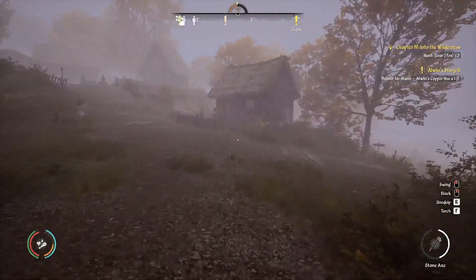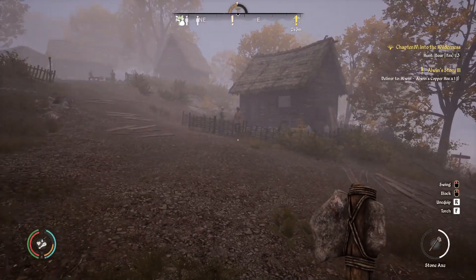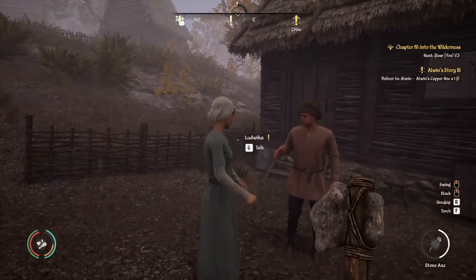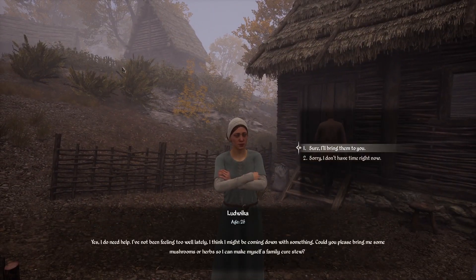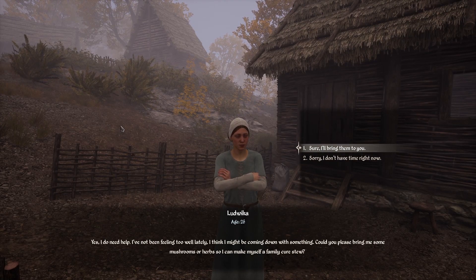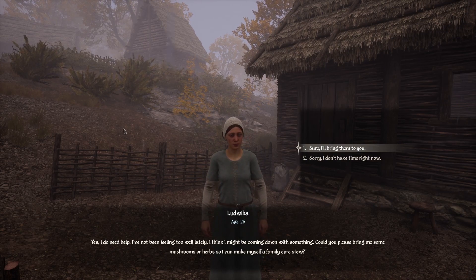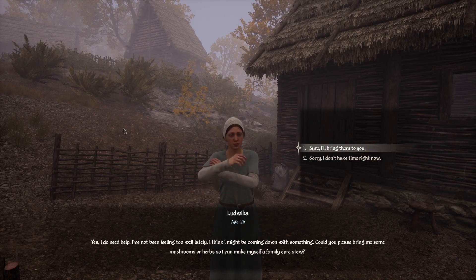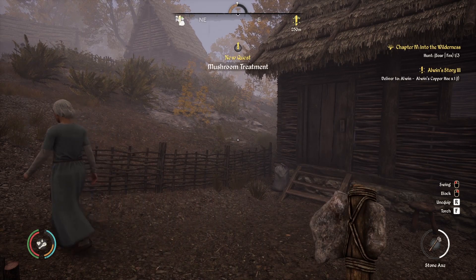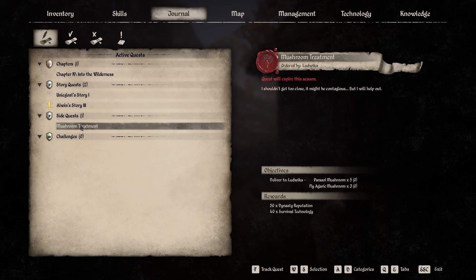Now we determined that there are two quests here that we can pick up. Okay, let's see — it looks like one is over here somewhere. Ludwika: "I've not been feeling too well lately, I think I might be coming down with something — could you please bring me some mushrooms?" Yeah, I sold 50 of them just now. Or herbs, so I can make myself a family cure stew. Yes — which one do you need? Let's stack that quest — mushroom treatment.